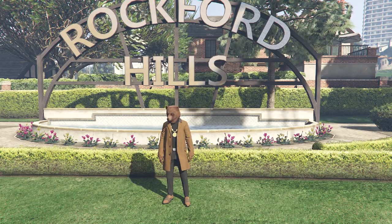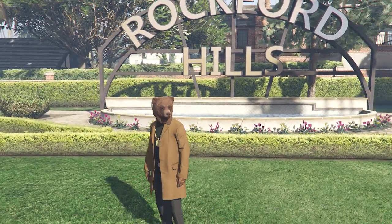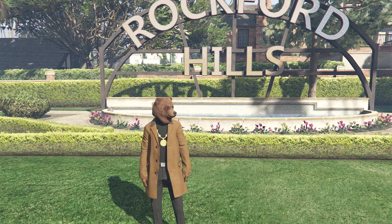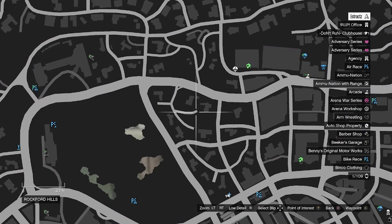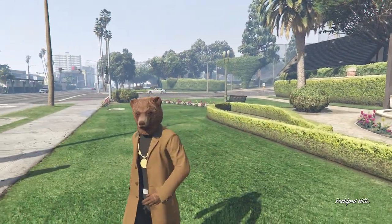For the first part I'm going to show you guys how to get this pink outfit with the black joggers. To get the black joggers you're going to want to pull up your interaction menu, go to services, go to mobile operations center, and request your MOC. After you request your MOC just wait for it to spawn, then head to the back of your MOC.